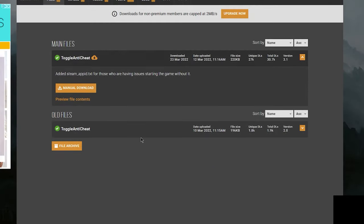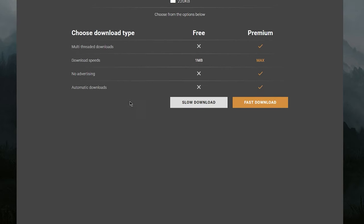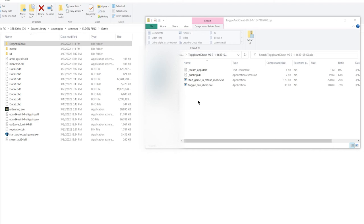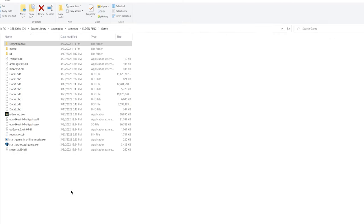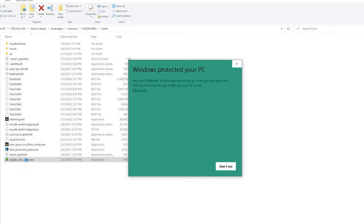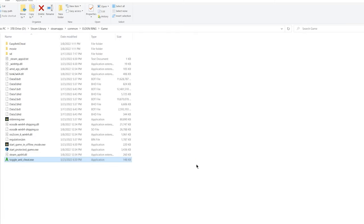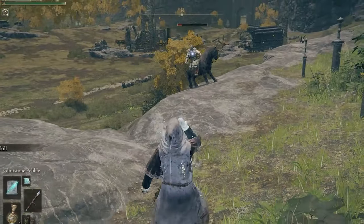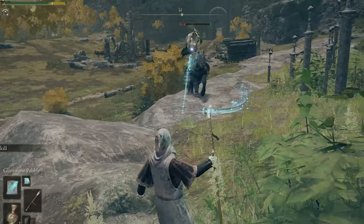Once you're at the files page, move down and hit manual download. Once clicked it should take you to a new screen. Unless you're a premium member of Nexus, hit that slow download button. Once downloaded, open up the zip folder and move the contents into wherever your Elden Ring folder is located. Once it has been moved into the folder, click toggle anti-cheat dot exe. This will disable Easy Anti-Cheat. For some, this trick alone boosts performance and may even get rid of your stutter problem.